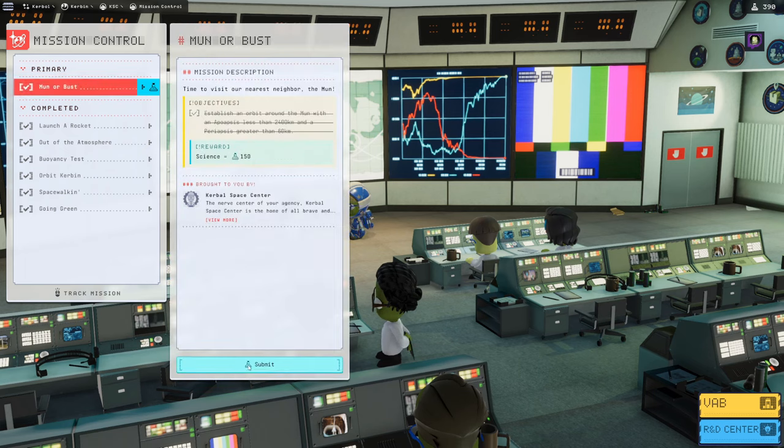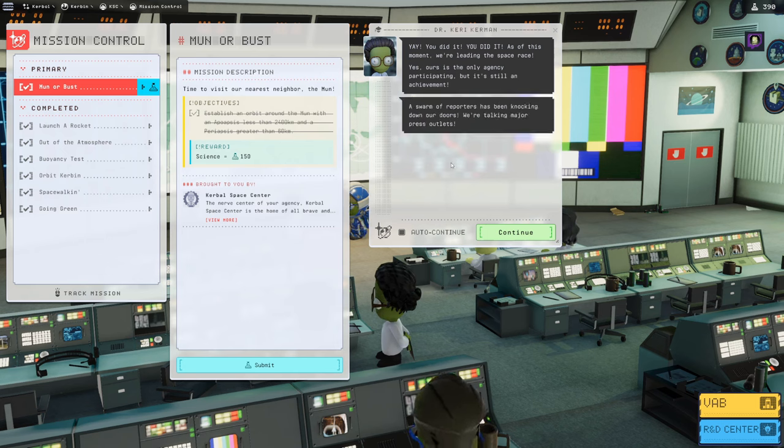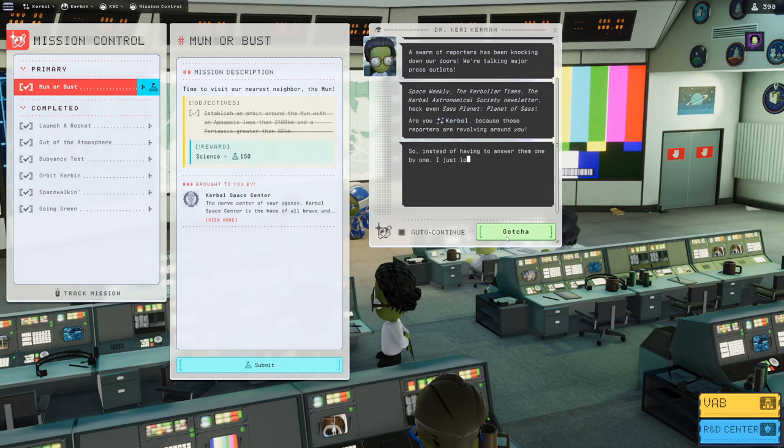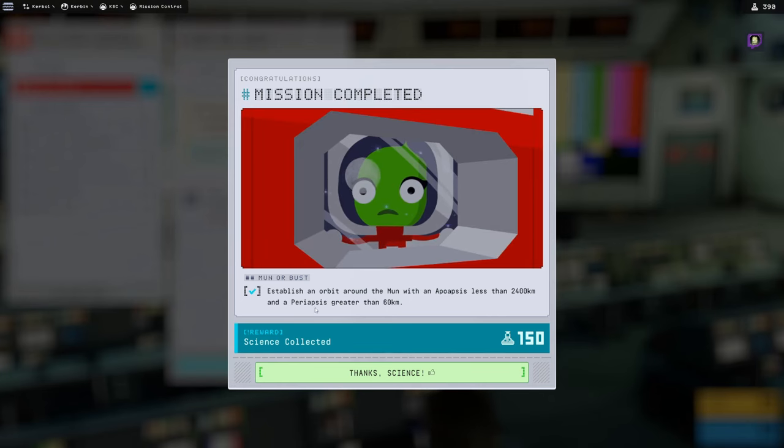Then we hand in Moon or Bust. 'You did it! As of this moment we're leading the space race — yes, ours is the only agency participating but it's still an achievement.' A swarm of reporters has been knocking at the doors — Space Weekly, the Kerbler Times, the Kerbler Astronomers Society Newsletter — so they've been locked in the office with flat snacks slid under the door. Getting so near another celestial body has whet the agency's appetite — it's finally time to land on the Moon.